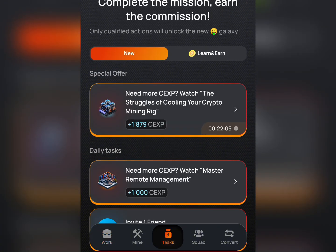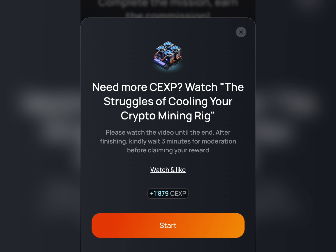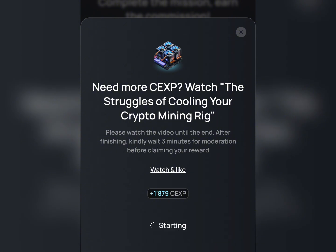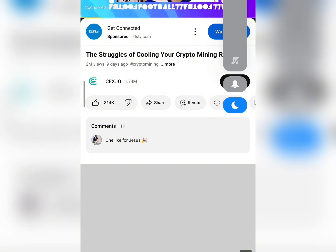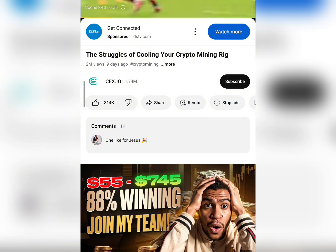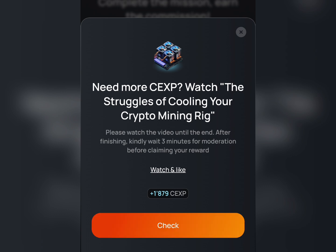Let's go to the task area. Here you just need to complete tasks to earn CXP points. Click on 'Start Now' and it takes you to a video. It's taken us to the video and we'll need to watch it. Let's go back to check — we've not watched the video yet. They say you need to watch the video for about three minutes.